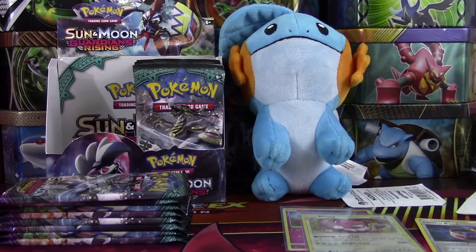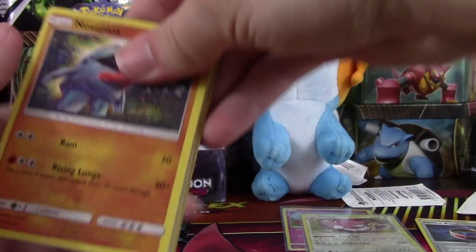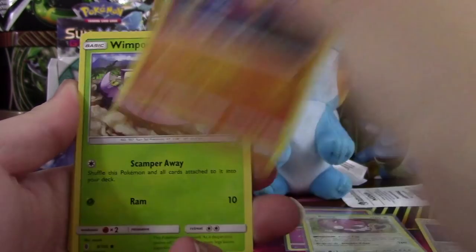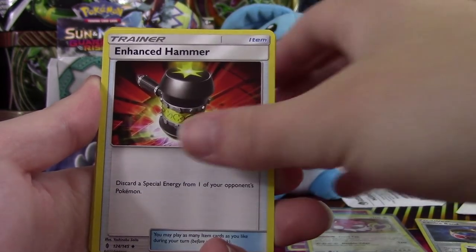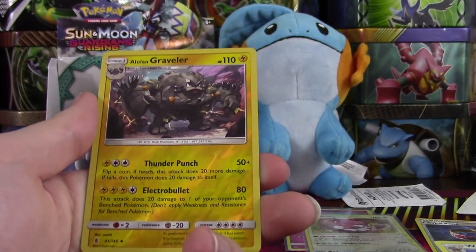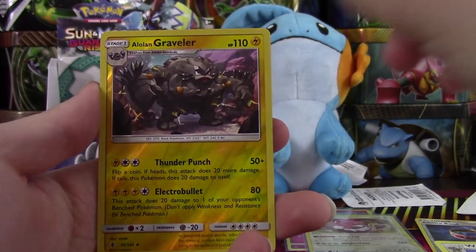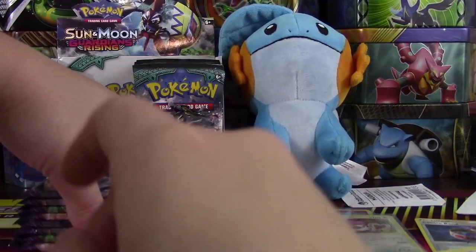I feel like I haven't pulled it yet — maybe I have and I'm just losing it. I've opened up a fair amount of this set, not as much as I want to, but we'll get there. We have a Nosepass, Wimpod, Yungoos, Wailmer, Beldum, Darkness Energy, Enhanced Hammer, Glalie, Watchog. Our Reverse is an Alolan Graveler. And a Rayquaza — very nice.